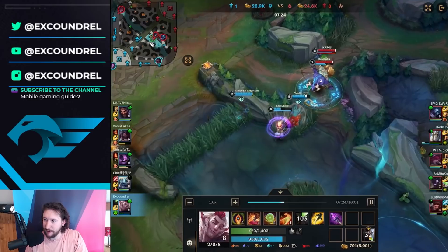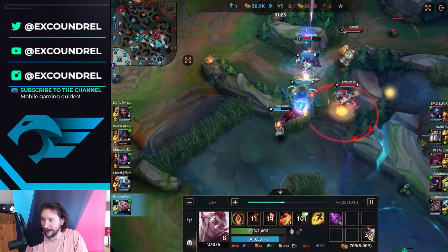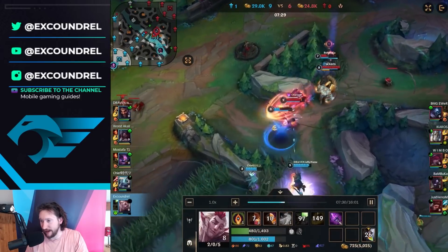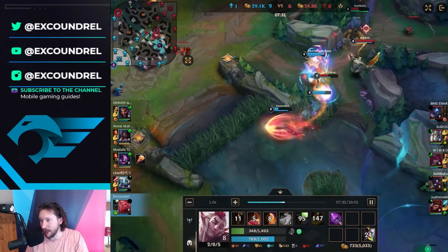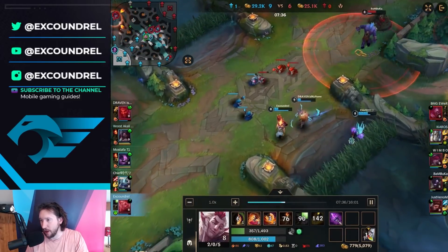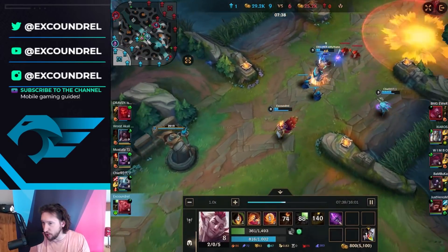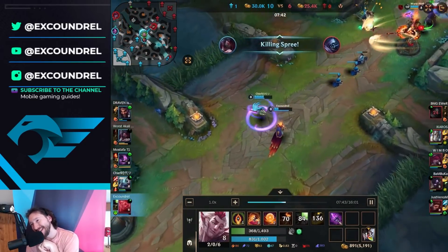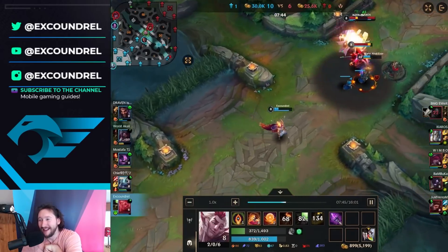I thought Galio was lower HP, but I figured it was okay to bait this in. I'm pretty tanky and had all my abilities available. I decided to go for the charm on Jax because I thought he'd be a relatively easy kill. Unfortunately, he popped his ultimate and had a lot of resistances, so Draven couldn't one-shot him. I think that was a little bit awkward — maybe that wasn't the right play.